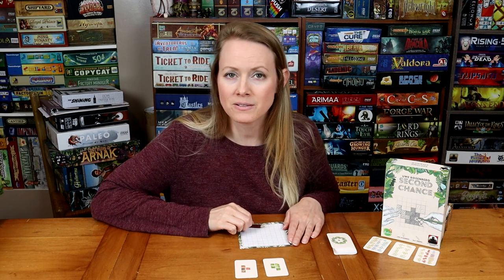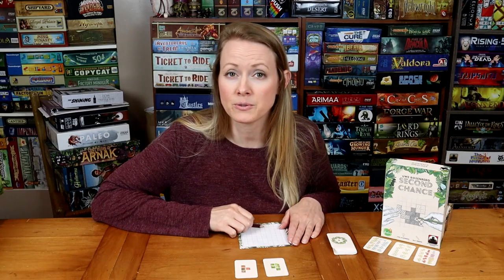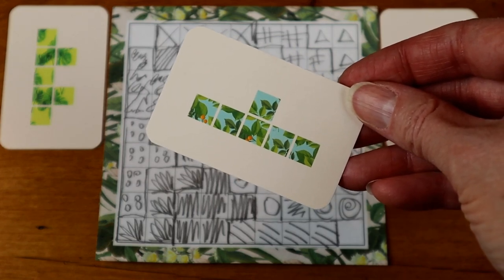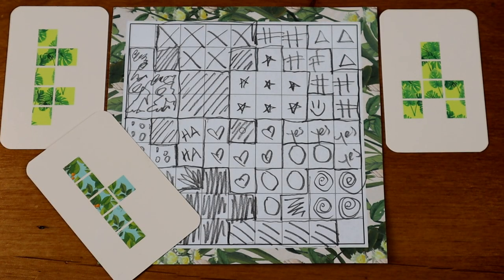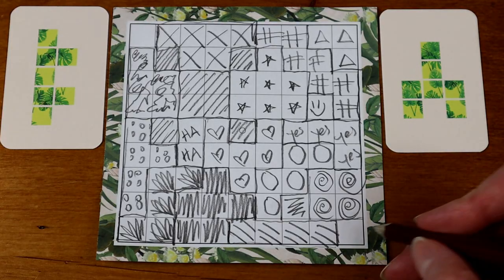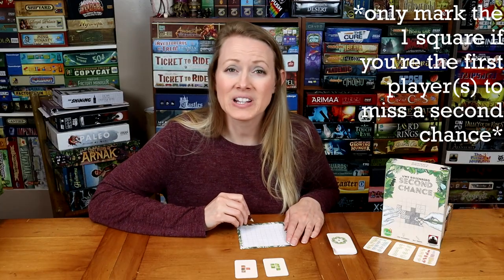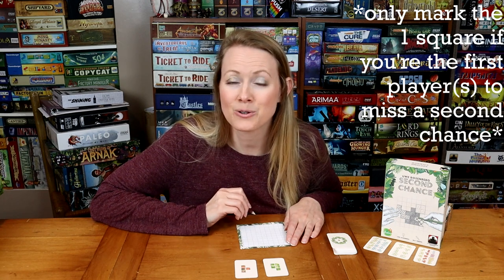Your second chance puzzle tile card is discarded and no other players are allowed to use it. You are allowed to receive multiple second chances in this game. If your second chance didn't work and the card you flipped over doesn't fit into your grid, take an empty space in your grid and write the number one in it — essentially that takes up one more space that you don't have to count against your score.